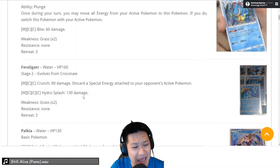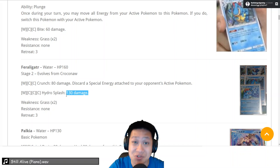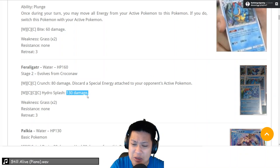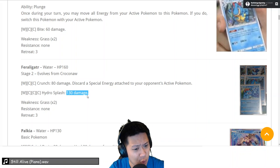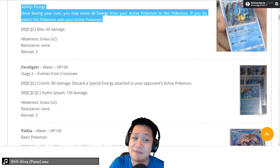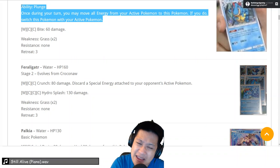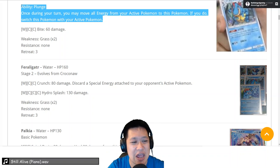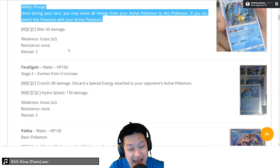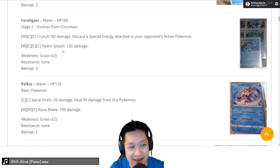The strategy is: Feraligatr does 130 damage, which is a 2-shot. That's Tapu Koko doing the same thing but with less energy. Going back to Feraligatr — 160 HP, GX-level stats, 130 damage, you can fight against other GX Pokemon. The problem is you're just expensive to charge up and you're supposed to keep yourself alive. Every time you take a hit, use Plunge and Max Potion — it's going to be a bit heavy. But we can visit it one day.